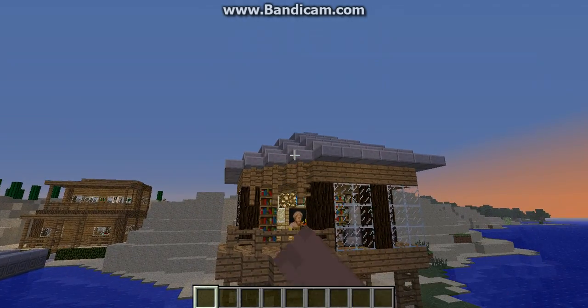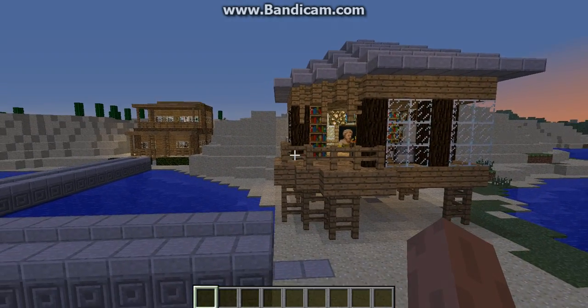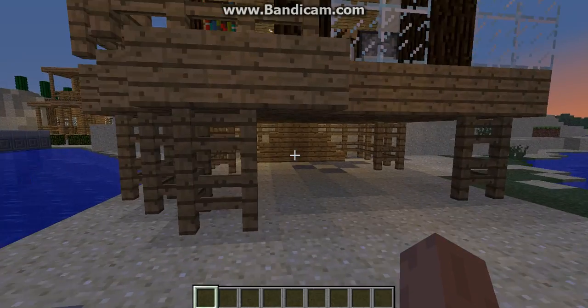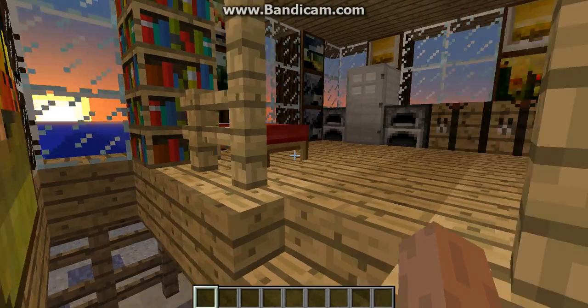I made the roof out of stone slabs, and I got some fences for that little porch area. Right down here is the entrance, which is a peculiar entrance, because it's just stairs at the bottom of the house.